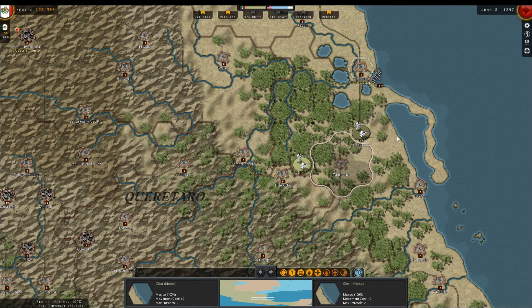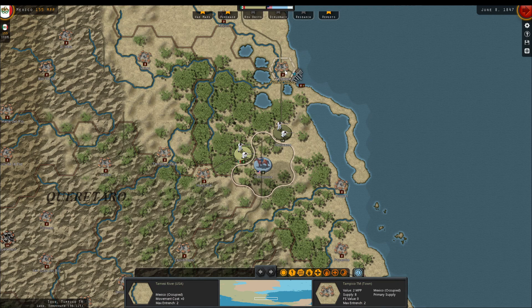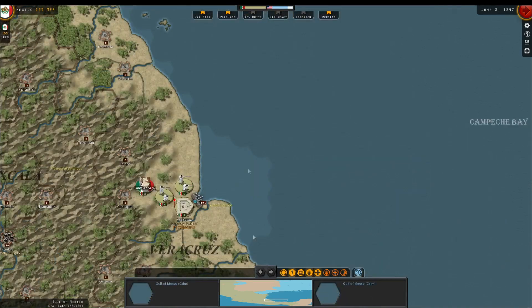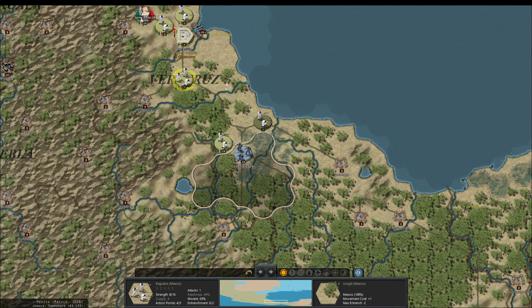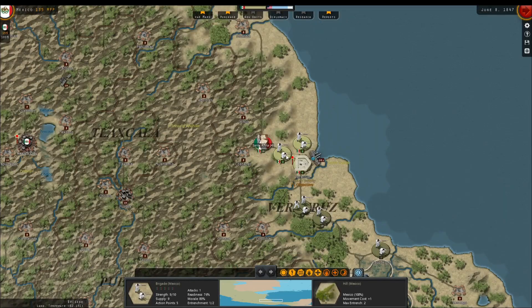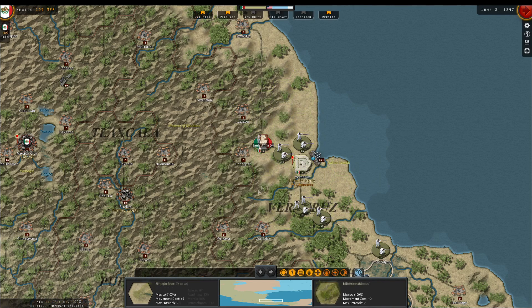They left Tampico unoccupied! All AI! You just gave up your primary supply center in the south and your recruiting location. What? Three to one? And their supply is abysmal. Are the Marines supposed to be that good? My own supply is not great — that's part of the problem.